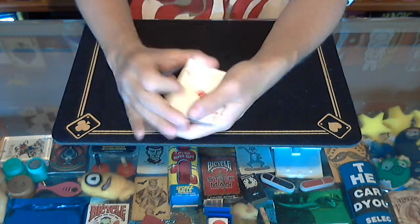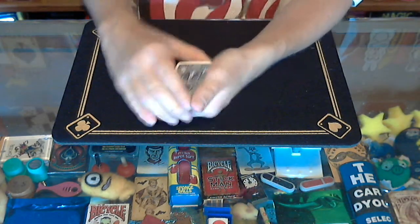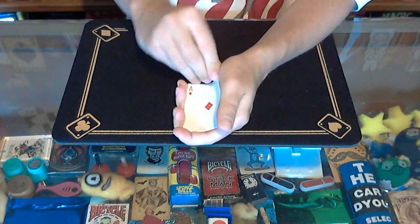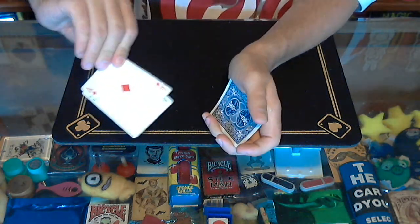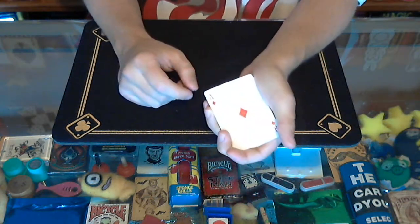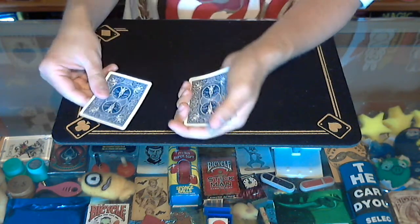I've seen a lot of magicians do the double lift incorrectly. The double lift should always be done at the fingertips. You get your two cards — I grabbed three there — you get your two cards and then you just naturally turn at the fingertips. Notice when I do that, I've got two cards but it looks like I'm just turning over the top card. You show the ace of diamonds, place it on the table or in their hand, whatever you want to do.